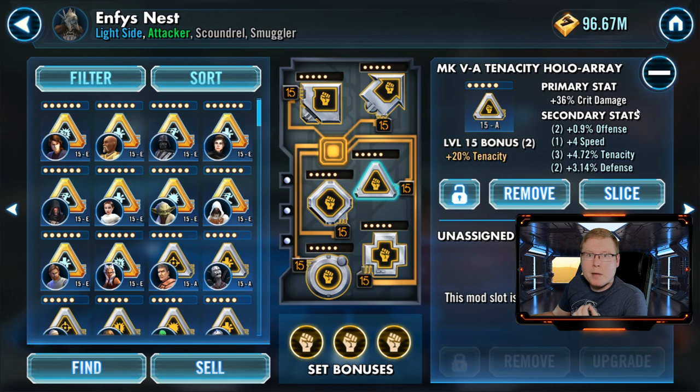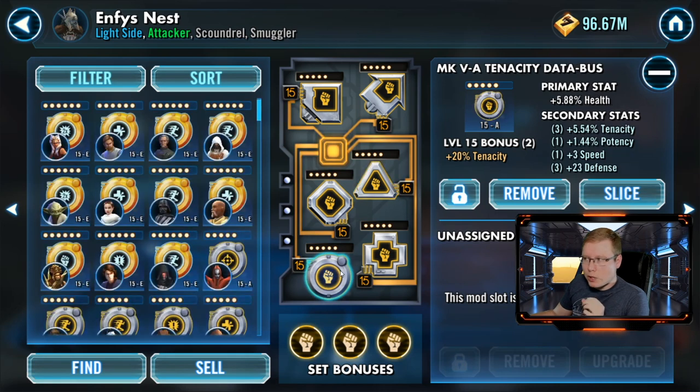For the hollow array, I definitely recommend putting in a crit damage mod here. It's going to ramp up over time with the way this character's kit works, and you're going to get some massive crits, so the crit damage definitely helps that out. This one also has good tenacity, some defense — which isn't terrible for this character — and some offense on it. It's a pretty solid mod.